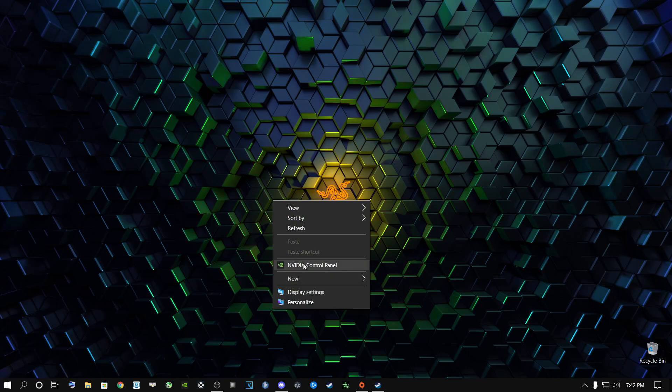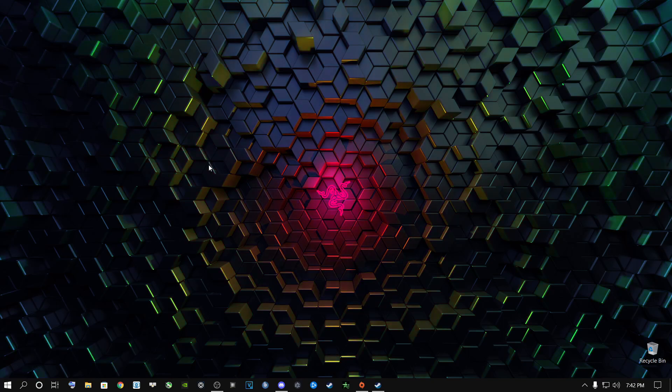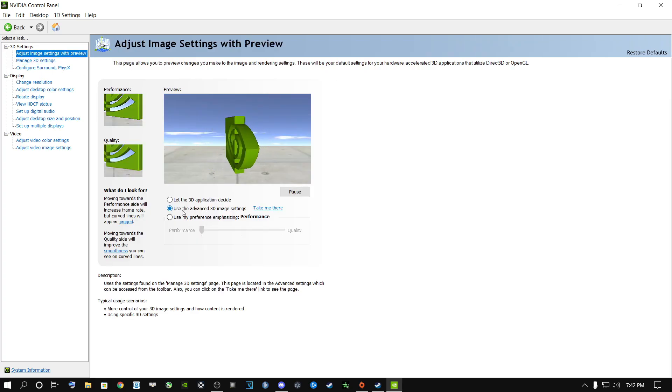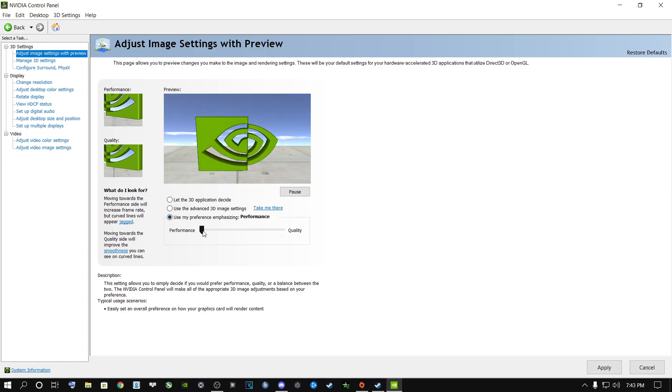If you are an NVIDIA user, right-click on your desktop and go to NVIDIA Control Panel. Go to Adjust Image Settings with Preview, and then select 'Use the Advanced 3D Image Settings' and apply it. If you have a mid-tier to low-tier gaming PC, I highly recommend selecting Performance and clicking Apply.